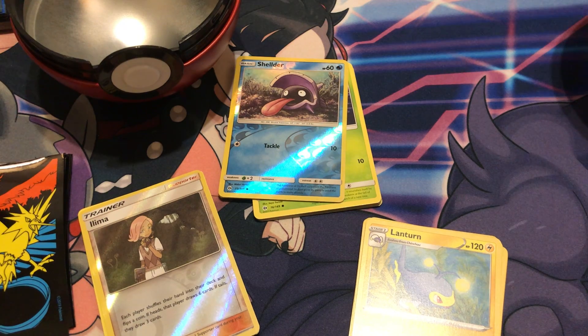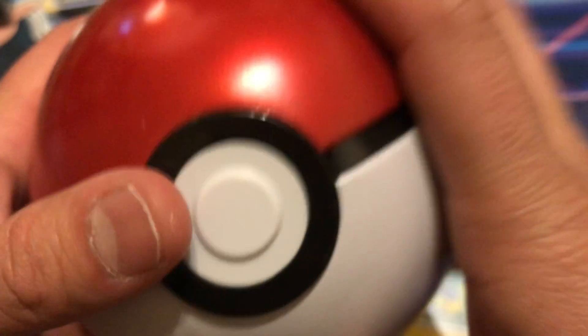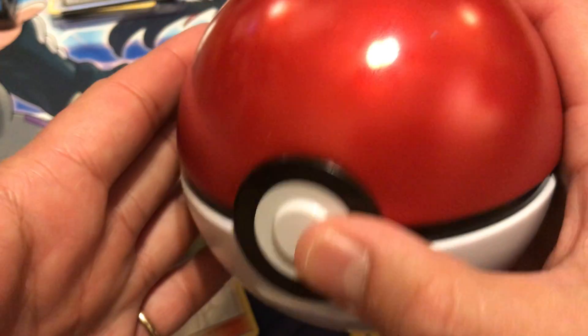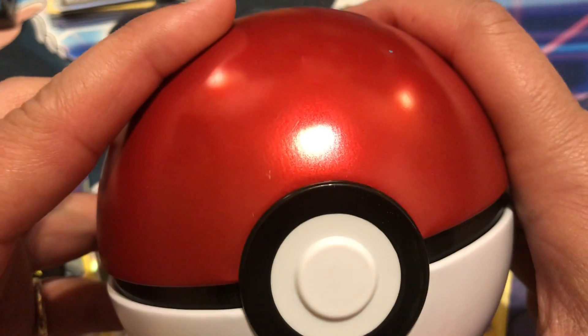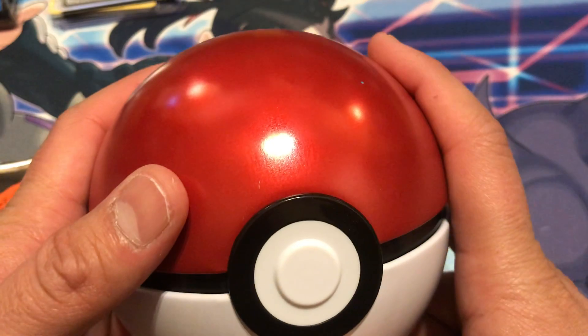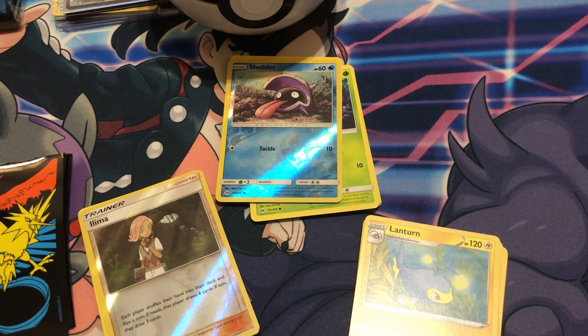Let me know what you thought about the tins — do you mess with Sword and Shield base? Do you mess with Sun and Moon base? Have you had any luck with the tins? They're okay. Stay tuned on the channel — we're gonna have more Battle Styles, some random mystery packs, a backlog of Pikachu 25th Anniversary, the McDonald's sets, a General Mills unboxing, slabbed card reviews, graded cards, graded comics — a lot of stuff on the way. Thank you for watching — like, comment, subscribe, share, tell your family, tell your friends. Peace.